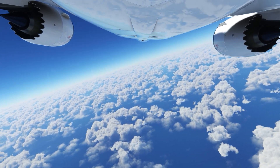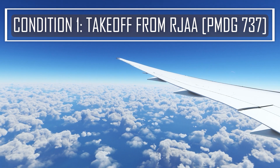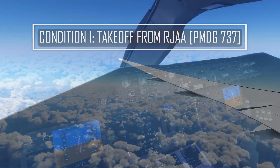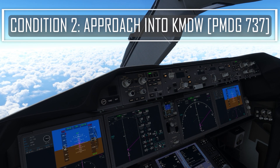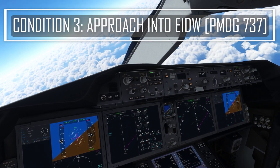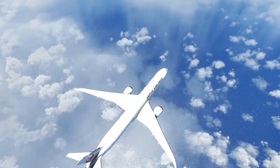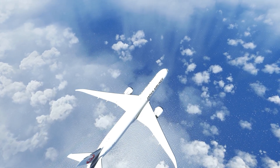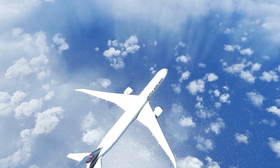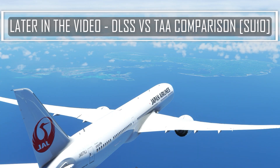Now, talking about the logistics of the test, we're going to be testing this Sim in three different conditions. One is going to be a take-off test from RJAA, Tokyo Narita International Airport, in the PMDG 737. The next test is going to cover an evening arrival into KMDW, which is Chicago Midway International Airport. And finally, we have a nighttime approach into Dublin International Airport. I think these three tests are going to give an accurate representation as to what we can expect from Sim Update 10 going forward, especially considering that there are going to be hot fixes and driver updates. Towards the end of the video, we're also going to be comparing the same situations using DLSS — a Sim Update 10 without DLSS versus Sim Update 10 with DLSS comparison.